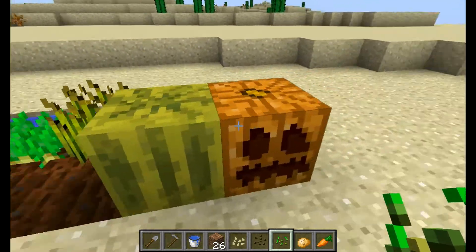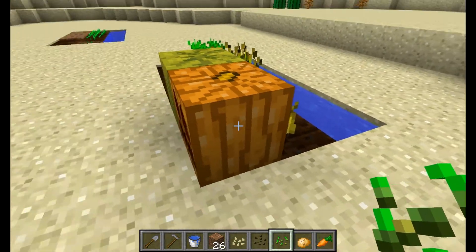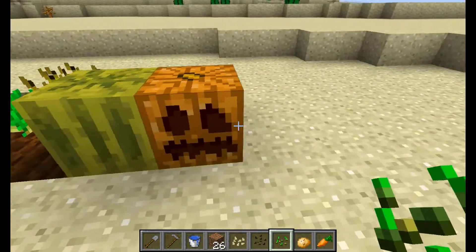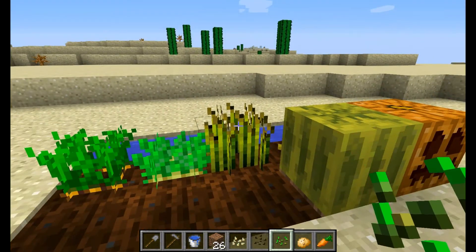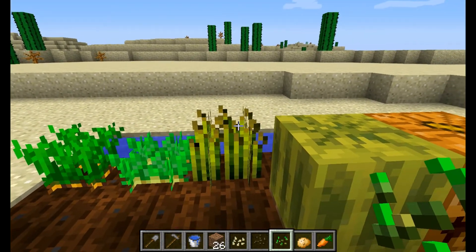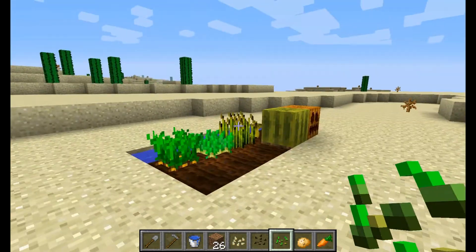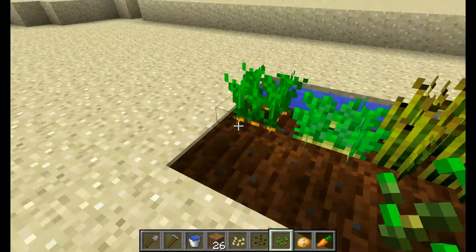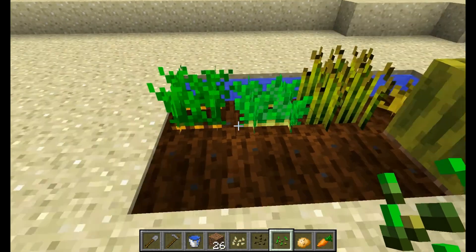Over here you can see the finished product. The pumpkins and the melons both grow these stems, and they'll place the melon or pumpkin on the adjacent block next to it. But the wheat, when it's fully done growing, will have brown tassels at the end so you know it's good to harvest. Sometimes when it grows up it'll be all green — if you harvest it then, you'll just get seeds. You can see the carrots are done when you can see the orange, and the potatoes are done when you can see the white.